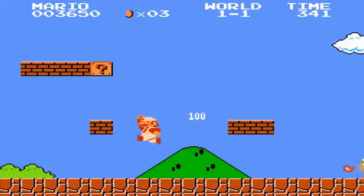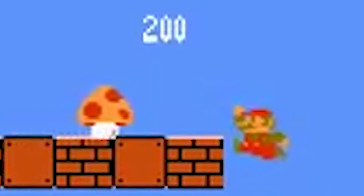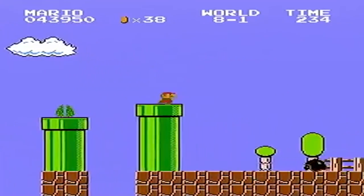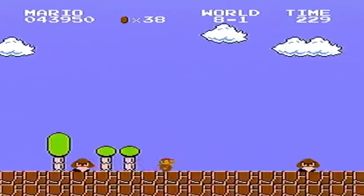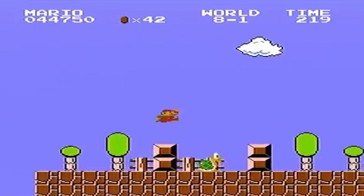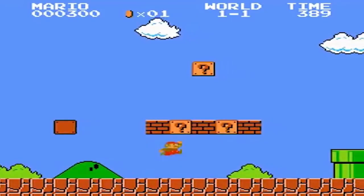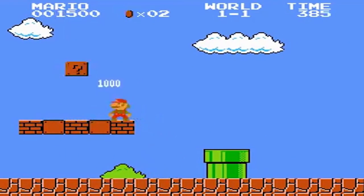Together with the Goomba and Koopa Troopa, they were the first things you would see in the game. The reason why they added it is quite logical — without it, the whole experience would become a lot more stressful. In your small state, it only takes one hit after all. So this power-up was 100% needed in order to make it more balanced and player-friendly, giving you another chance when you mess up.